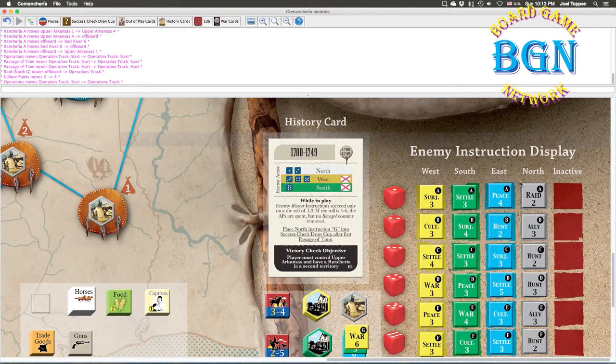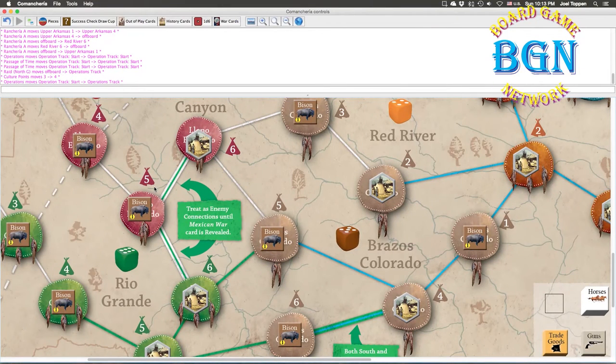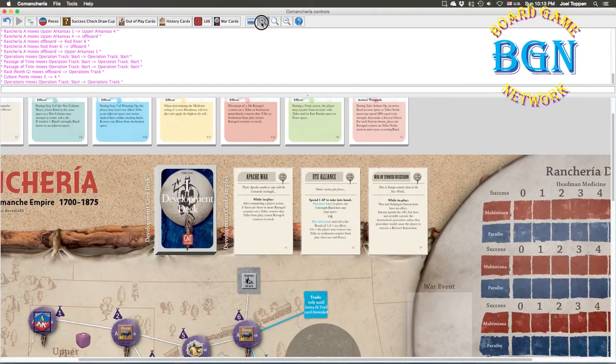So those are your opening options right off the bat — the first decisions you have to make. Now let's look at another opening decision: which culture development cards are you going to start the game with?